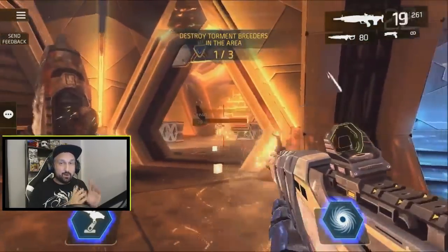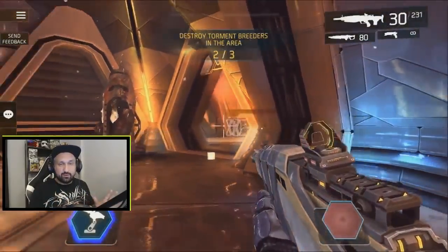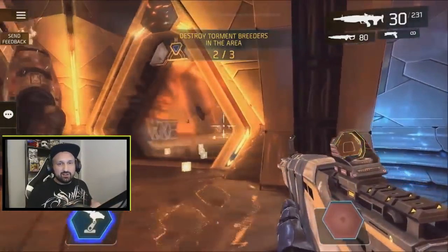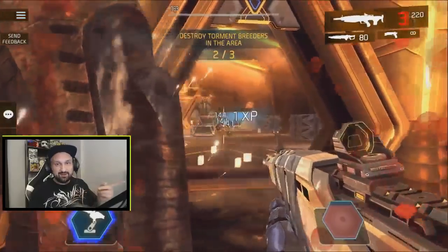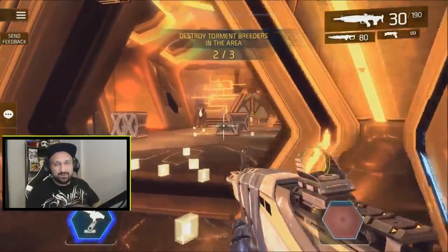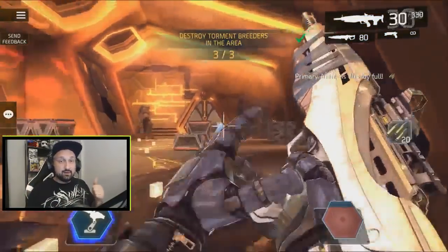You probably noticed I took a little damage from a torment breeder — not from an enemy. I went from 164 to 163 HP, just one HP of damage, and I kept going, finished the mission, and still got the dodger ribbon. So I'll leave you with the gameplay at the end showing the dodger ribbon — I took one hit from the breeder but it still worked for me.